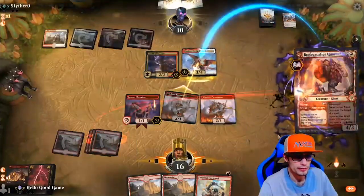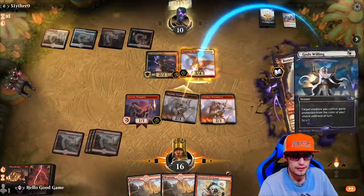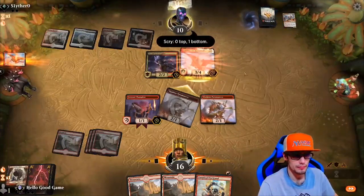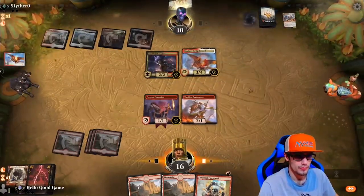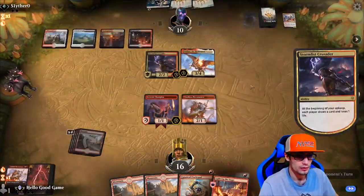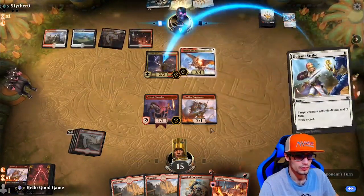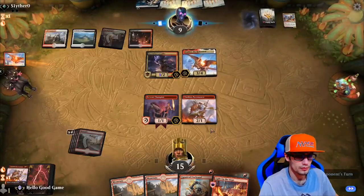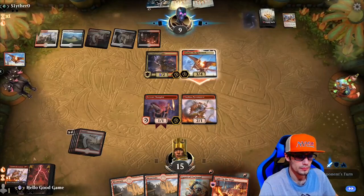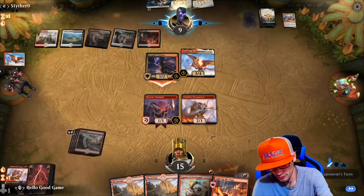Let's go for it and try to pull it anyway — during his turn Feather has Gods Willing. Yeah, that's the line of play there. You almost have to test it though; you're not sure in the first game. He will have that forever now. Losing our Bonecrusher Giant is what's really going to hurt us there.